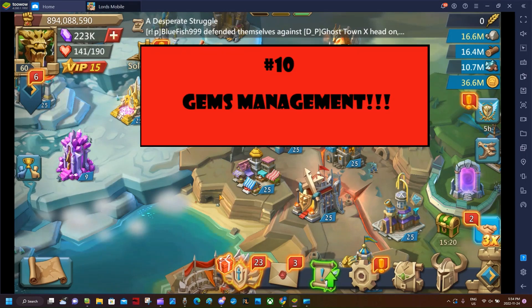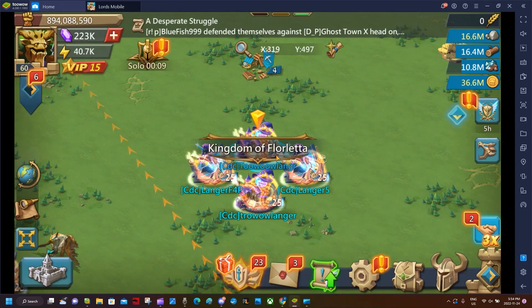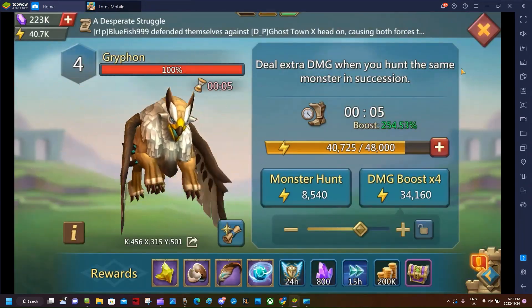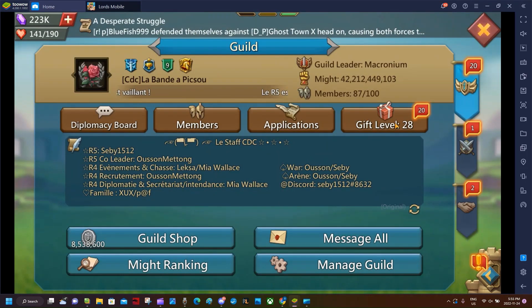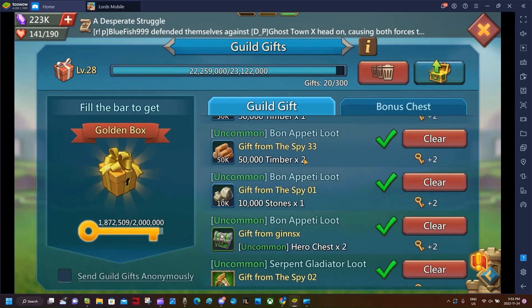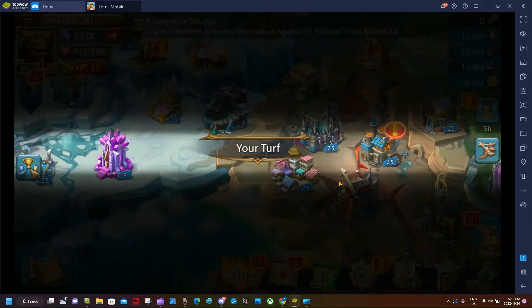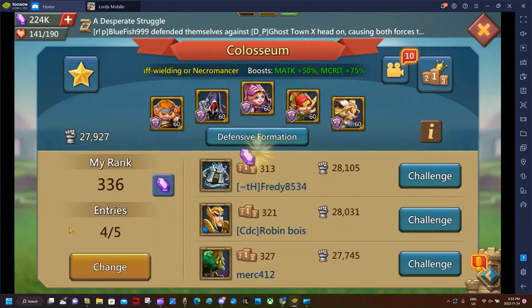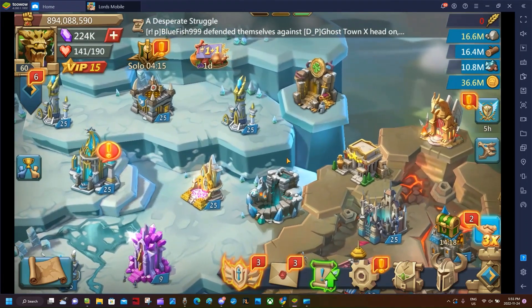Point ten: optimize and save your gems. When you monster hunt you'll get some gems, and your guildmates get guild gifts which also give you gems - very important. Make sure you're always doing your coliseum entries and staying as high as possible to earn gems every three hours. Also do your skirmishes.